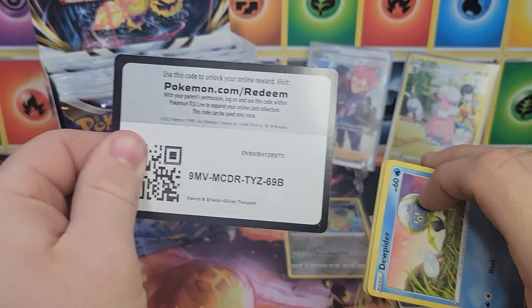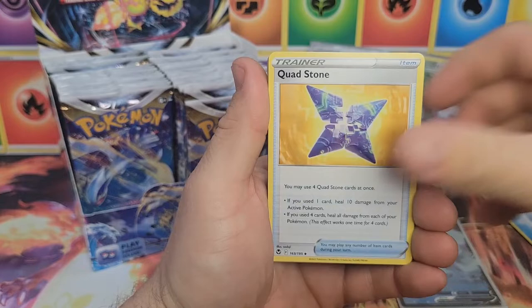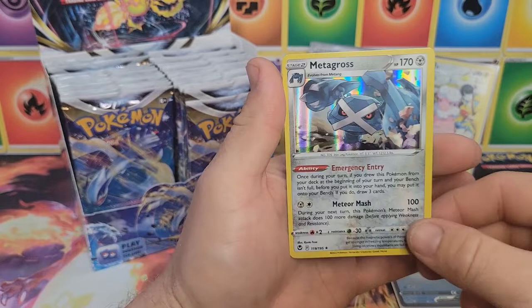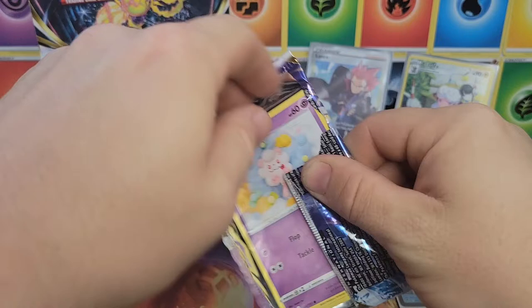Left side sure is coming in with hits. Code card. Two or three straight hits maybe with the Flaffy. Dedenne, Klefki, Morpeko, Dewpider, Spinda, Feebas, Noibat, Snorunt, reverse Klang, and a holographic Metagross — first holo of the video! Very nice, Metagross.